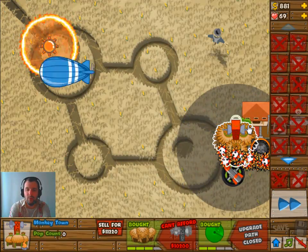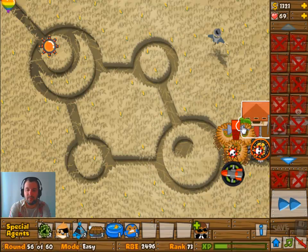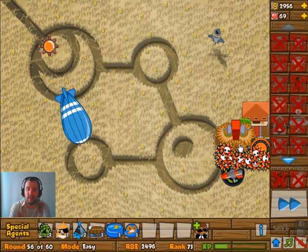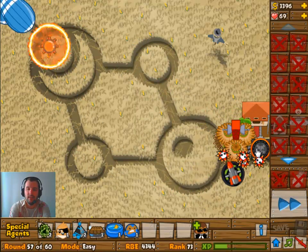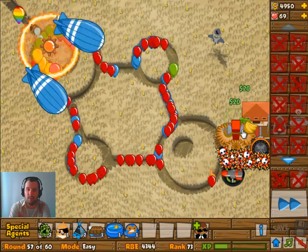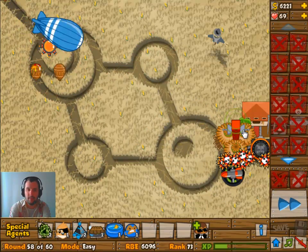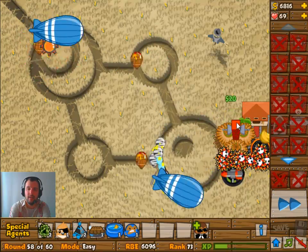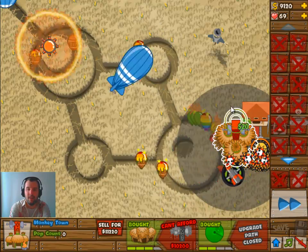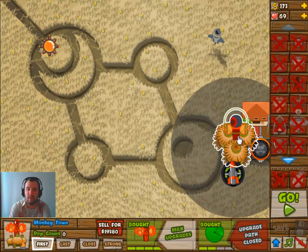Once we're done with that, we kind of have to hope it will be enough. The village, once it's 4-2, is going to be set to Strong. I figured that the spike balls will take out multiple small balloons, but they're not as effective against MOABs. So I'd rather have the village shoot at the MOABs than at red balloons or something, because one spike ball will take out any number of red balloons.